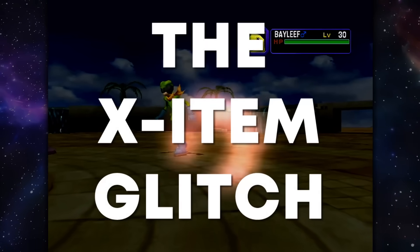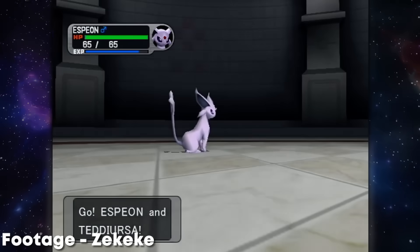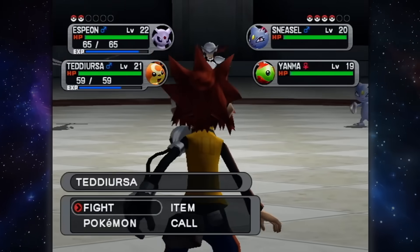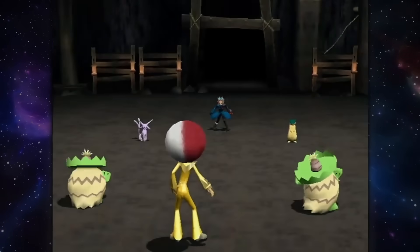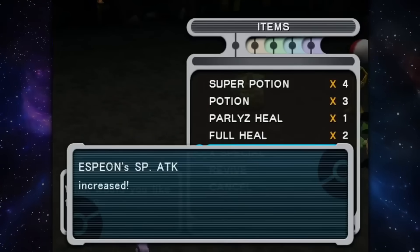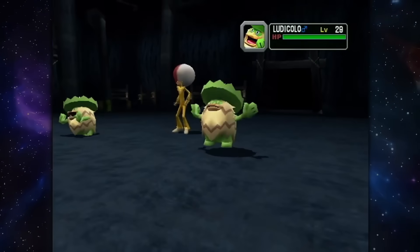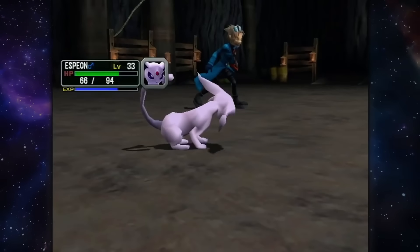The second missing mechanic is the X-Item Glitch. With this being a Generation 3 Pokemon game, you aren't given the option to use an X-Item on a partner Pokemon in a double battle — it's automatically applied to whichever Pokemon's turn you use it on. But in Pokemon Colosseum, a certain glitch made it so that you could target a partner Pokemon with an X-Item, which is a massive tool for speedrunners since it let them set up and attack with their Pokemon in the same exact turn.